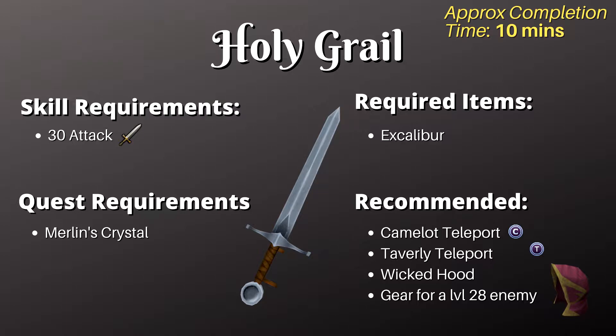To start this quest, you'll need 30 Attack and you'll have to complete the Merlin's Crystal quest. The only item you'll need for this quest is Excalibur from Merlin's Crystal. If you don't have it anymore, you can get it again from the Lady of the Lake in Falador. I recommend having the teleport spells for Camelot and Falador for quick transportation, as well as the Wicked Hood to use the altar teleports. You'll need to defeat a level 28 enemy, but you'll be using Excalibur so you don't need to bring any other weapon.